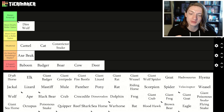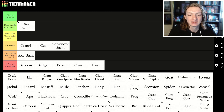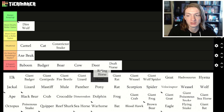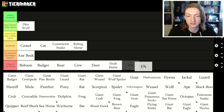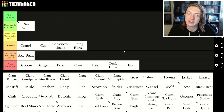Draft Horse is the lowest challenge rating horse, but it's tied with Riding Horse, so I'll put it down. Riding Horse is definitely situational. Elk — there's no reason to use it, because there are things that are faster than the elk.